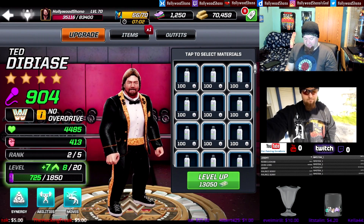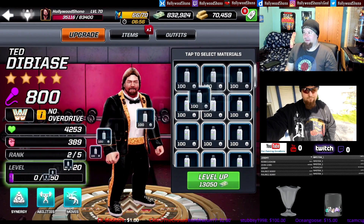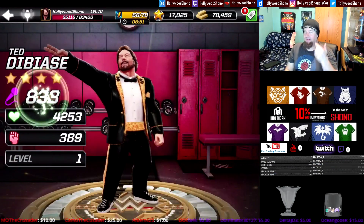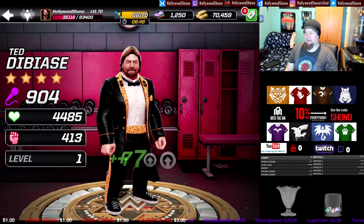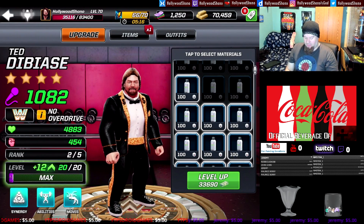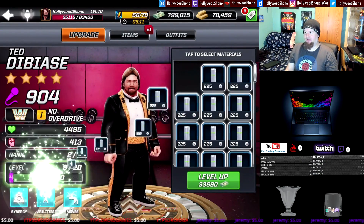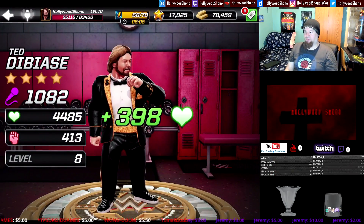At level 8, we have 13,050 cash spent, 904 power, 4,485 health, 413 damage — he's getting stronger. After loading up more materials: 33,690 cash to take him up to max rank two, 1,082 power, 4,883 health, 454 damage. The stats are not that impressive for maxing out rank two — we've seen some four-stars basically at rank one level one with comparable stats.